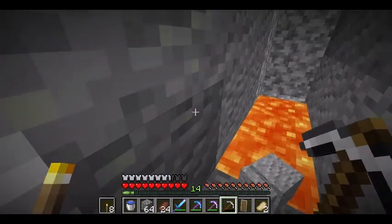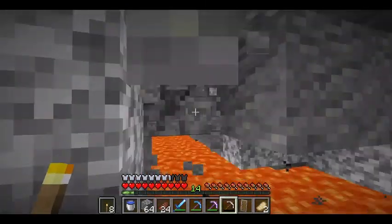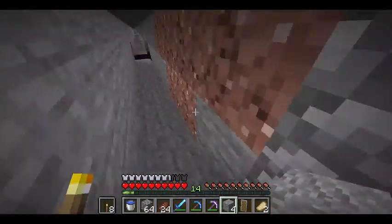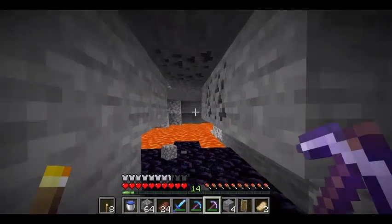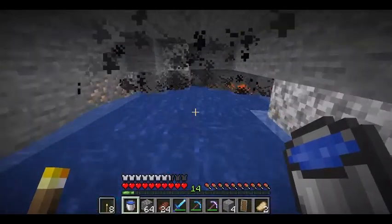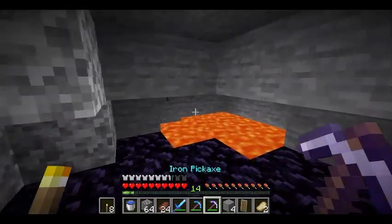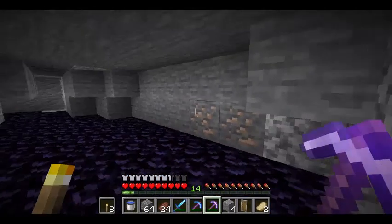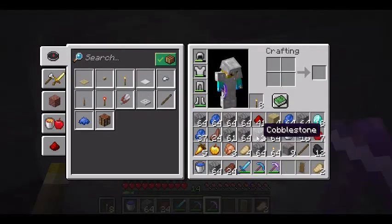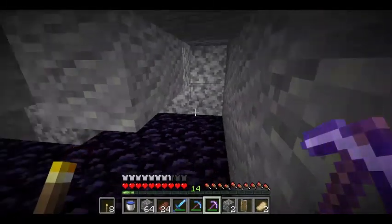It looks like I've found more lava — an absolute ton of it. My pickaxe is broken, so I'm going to quickly make a new one. I'll briefly use my super pickaxe to have a look around this area — but it looks like there are no diamonds here. Nothing exciting, so I'll keep mining.